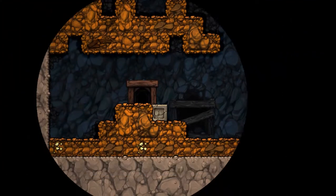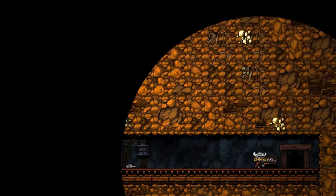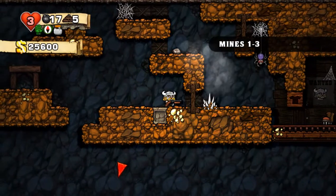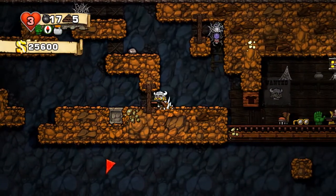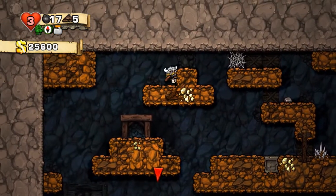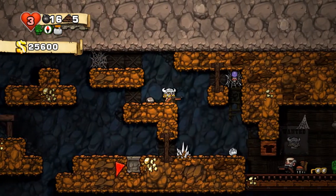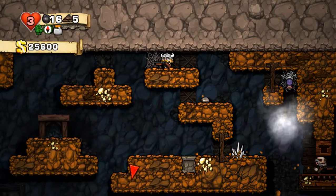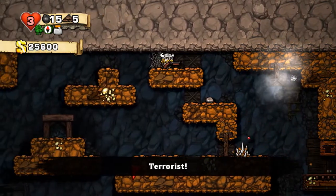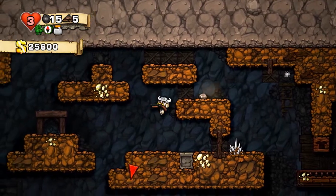We did see the ghost, so I wasn't even lying before. So what do we have here? Cape. I want a cape. How should we go about doing this? I want to make a hole for it to fall down into. Oh, that was stupid. It worked though. Why did that blow up so fast? Does it always do that? How did he make that jump?